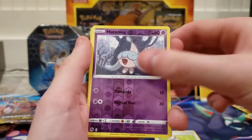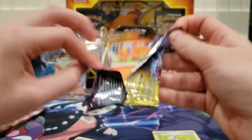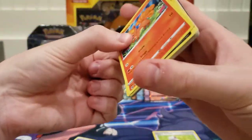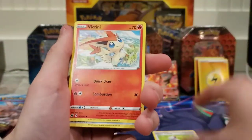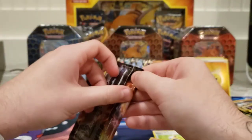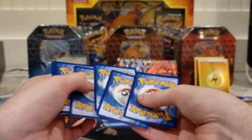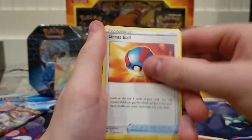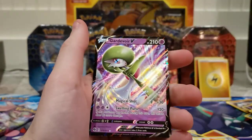Inkay, Zigzagoon, Trubbish, and Altaria. I know Rhymestyle pulled multiple secret rares in a single box and I've opened four and only pulled one — so that's just my luck, that's my retail luck. I got all my Champions Path stuff from retail, from my local Walmart and Target. I picked up these four elite trainer boxes a couple weeks ago. Scrafty and another Gardevoir V.